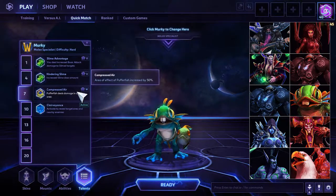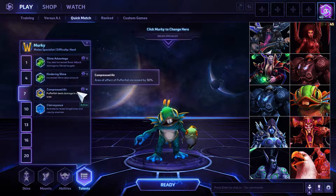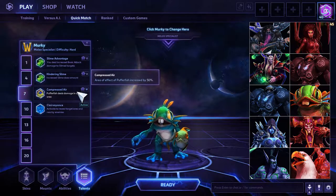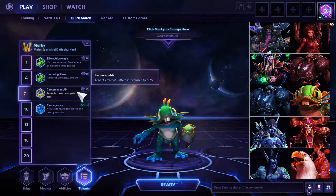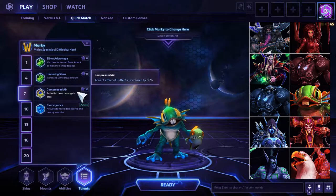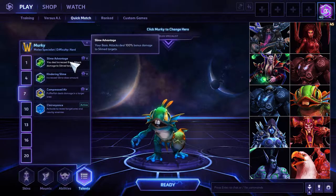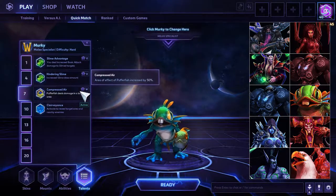There is a place for Tougher Fish if they're focusing down your puffer fish and keeping you from getting your push on. Level seven: Compressed Air increases the area of effect of puffer fish by 50%. This lets you hit two towers and the gate — it makes it very easy to hit and is an amazing zoning tool in team fights, because most people have trouble targeting the puffer fish when there are other things on top of it. They just see the giant circle and realize they have to leave. Clairvoyance is also an option, but I wanted to push so I went with Compressed Air.